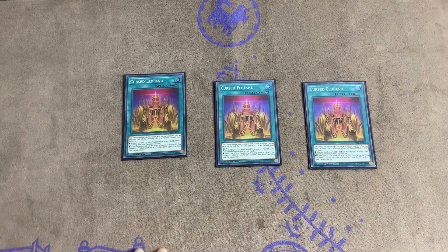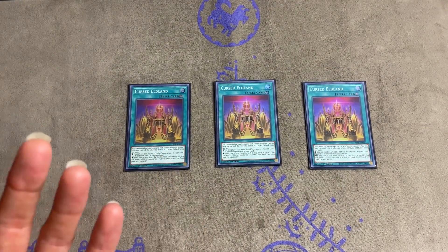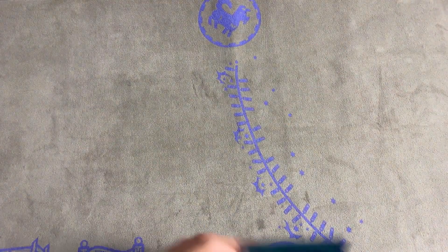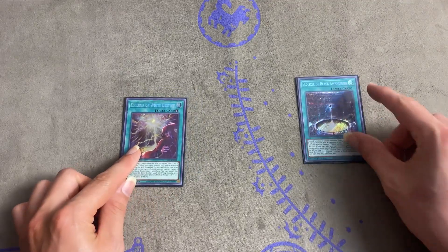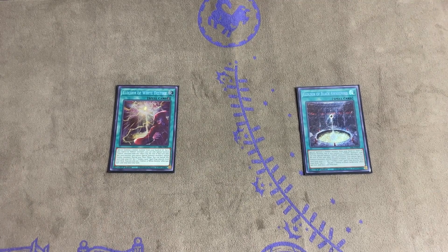Next we have our Golden Lord cards. Cursed Eldland — I lost a couple games because I paid life points from this card, which is horrible. That's actually how I lost the last round. Then we got the other staple spells — they're so necessary, but I'd say they're one-ofs for sure.